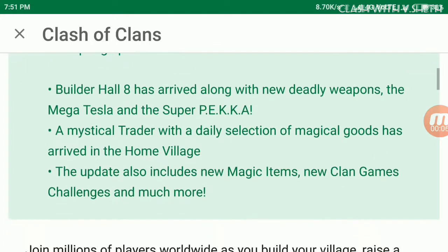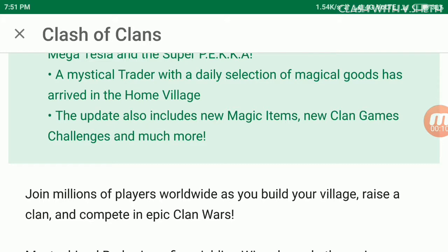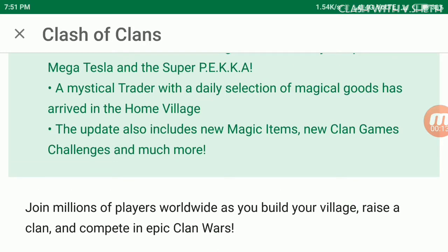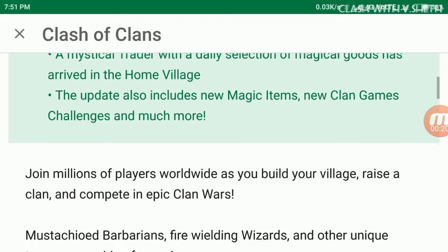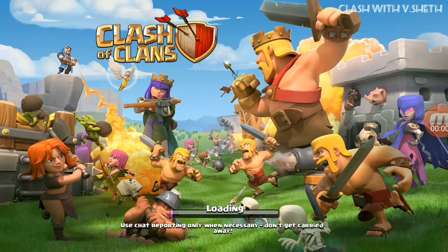The Spring Update is here. Builder Base level 8 has arrived along with new deadly weapons — the Mega Tesla and Super PEKKA. A mystical trader with a daily selection of magical goods has arrived in the home village. The update also includes new magic items, new clan game challenges, and much more. Let's open the game.